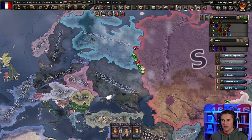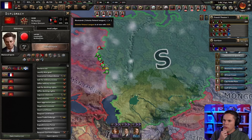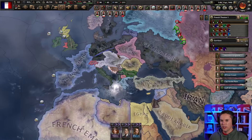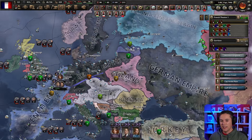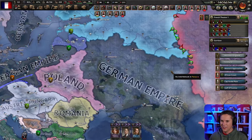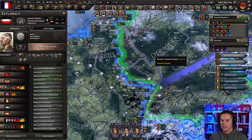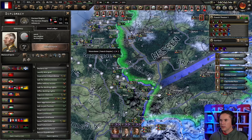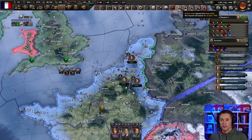We could declare war and go to war with the Soviet Union whilst in a faction with Germany. But I think what Napoleon would do is withdraw from the faction and go to war with Germany whilst they're fighting the Soviet Union. That's what Napoleon would do. So let's leave the faction — leave the German coalition. There we go.